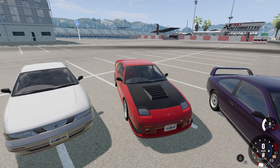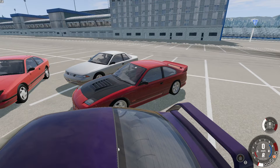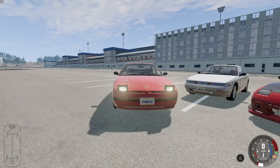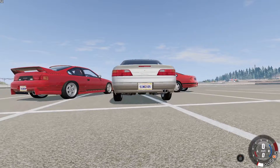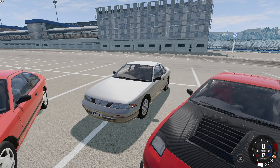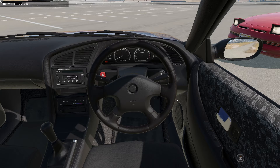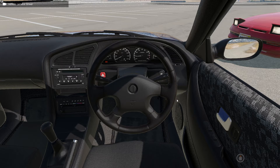Moving on to the final thing in today's video: the new remastered Ibishu BX series. Now it's not the 200 anymore — it's the series, there are different configurations, different types, and even a V8 engine which is absolutely amazing. You can choose between your pop-up headlights. This is the 200 Type L. There's the Diana, which is kind of like the Silvia version with the non-pop-up headlights and the teardrop on the fender. And this one is the V8 special.